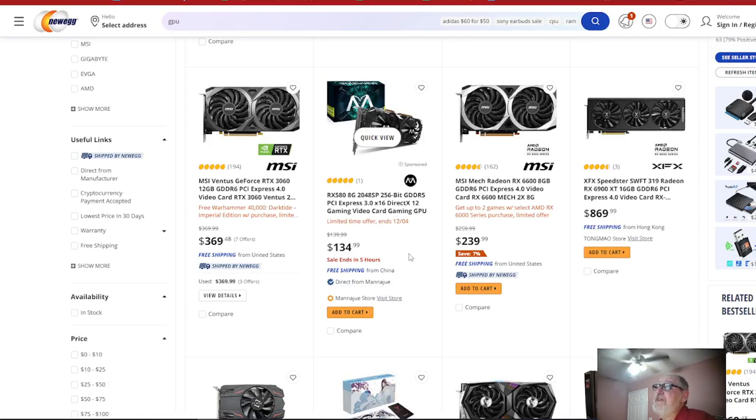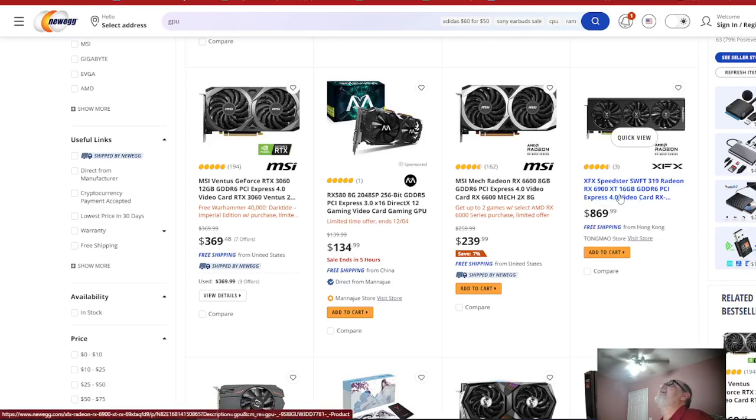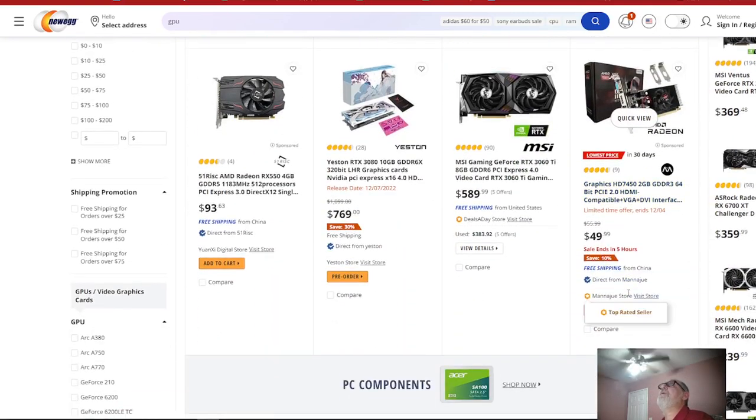You can do better than this, and truthfully any company can do way better. Look at the RX 6600 — not the XT version — for $239. You can get the XT version for the same price somewhere else. And they've got the RX 6900 XT for $869. You're talking about a $300 card selling for $869. Come on — that's a little bit pricey.